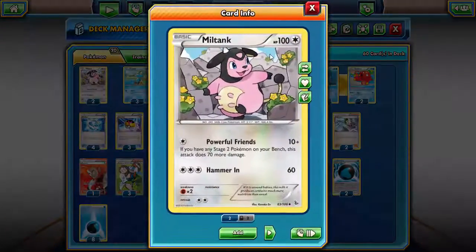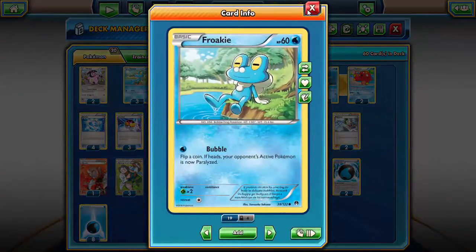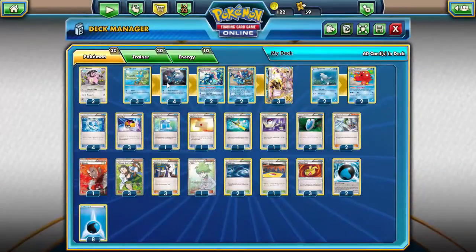We're running two Miltank — it's our only non-Water Pokémon in the entire deck — just because of Powerful Friends: for one energy, if you have a Greninja out, you can hit for 80, which is pretty ridiculous. It also keeps your Greninjas safe on the bench while Miltank is active, and Miltank can hit pretty hard. That's why Miltank is in the deck. We're only running three Froakie because of the Frogadier we're running.